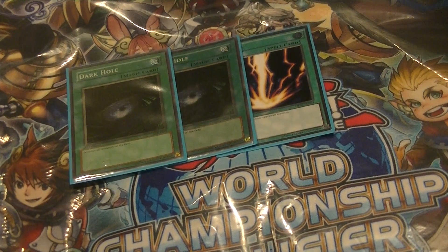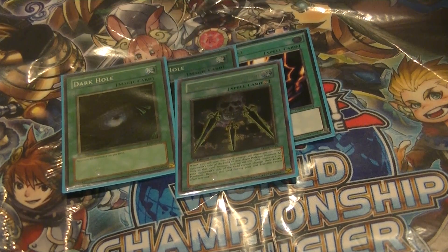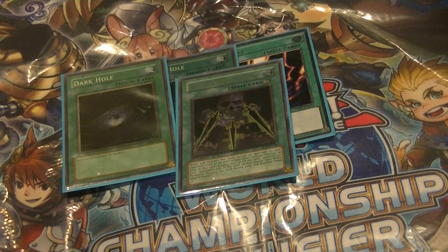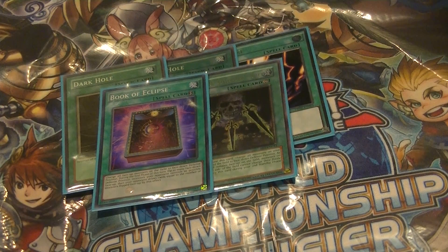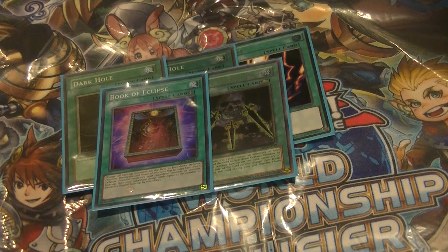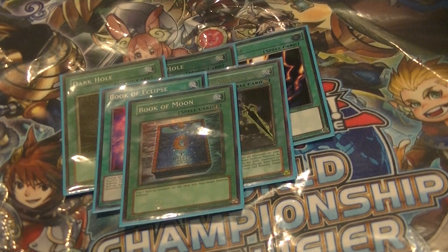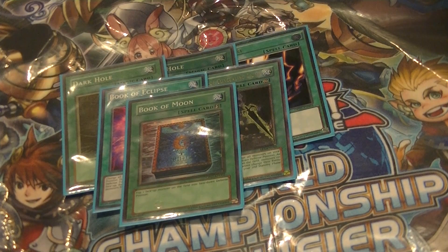Source of Concealing Light — amazing card. The thing I sided it in for the most was probably Wind Witches, because an indestructible Crystal Wing is so annoying. Source of Concealing Light doesn't target — it just puts it face-down and you get over Crystal Wing easily. Book of Eclipse — same idea as Source of Concealing Light, but I like one of each because Eclipse can also save you during the battle phase. Then one Book of Moon — I'm not so sure about this card. I saw it once and it was irrelevant because I would've won anyway. In theory it's a good card, but maybe not in this deck, so I might cut it.